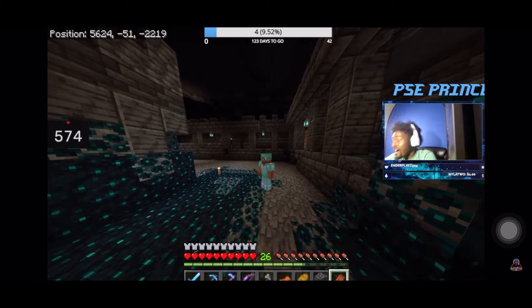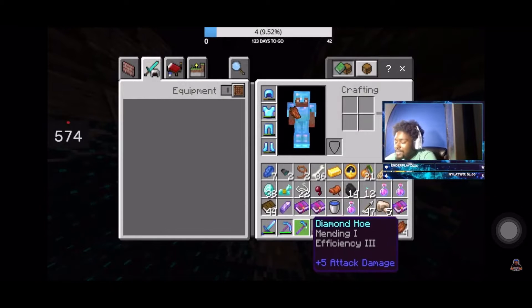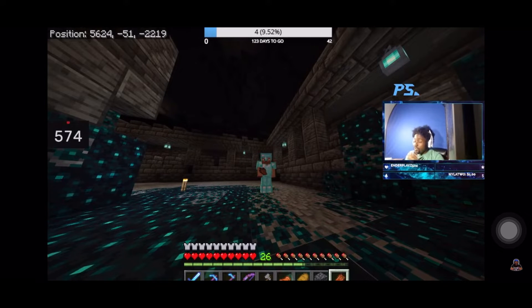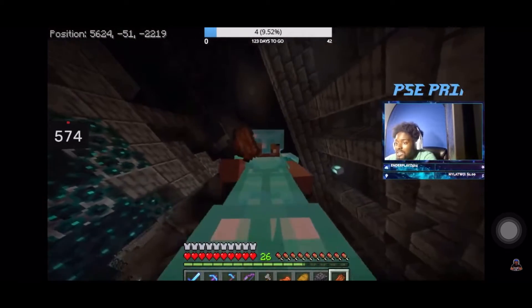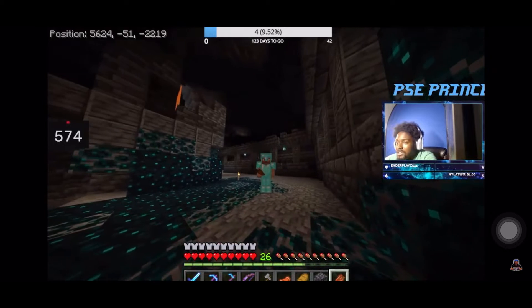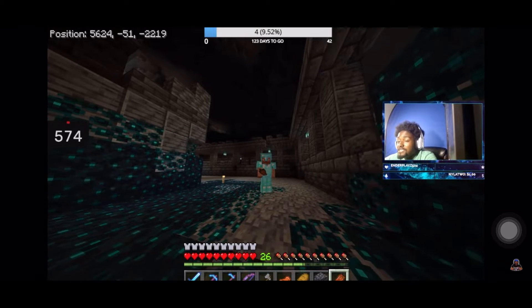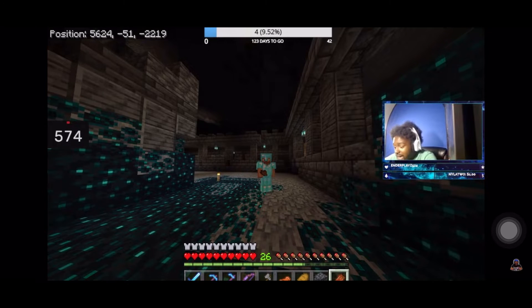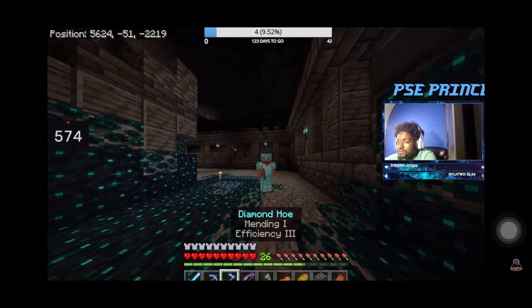Step two: you need to get in one of the chests, or you don't even have to do that — all you need is a diamond hoe. It can be a hoe of any kind, but a diamond hoe is the best one for this. If you search around the Warden Cave it'll actually give you a diamond hoe — that's the easiest way for step two. But you can make any type of hoe and bring it down here.